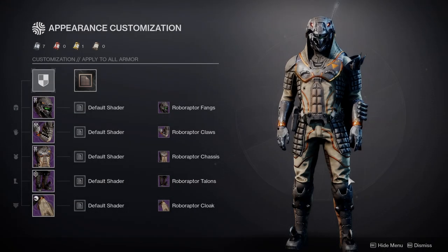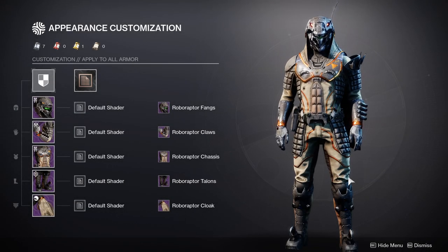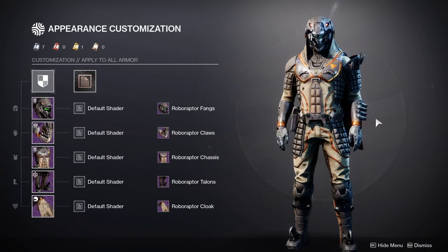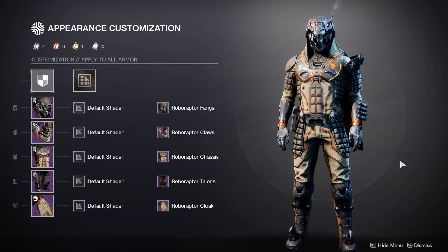For today we're going to be looking at the armor set that the Halloween event introduced — obviously it's the dino armor. A lot of these armor sets are going to have spots where it's like 'this is cool' and other spots where it's just like 'I don't like this at all.'